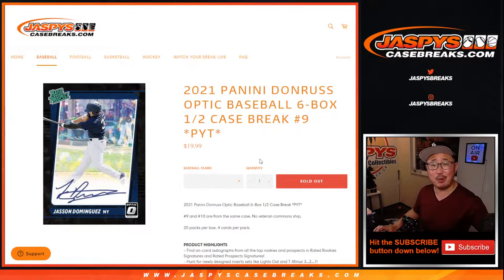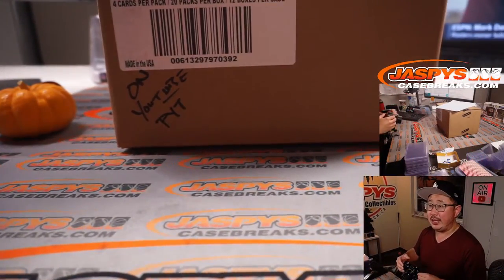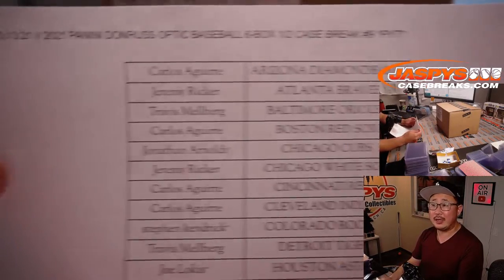Hi everyone, Joe for JazzBeastCaseBreaks.com coming at you with the first half of 2021 Panini Donruss Optic Baseball. Six box half case, pick your team number nine. Big thanks to this group right here for getting in on the action on Wednesday the 13th.